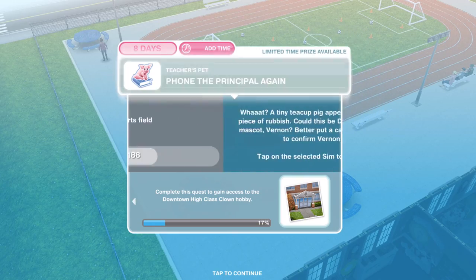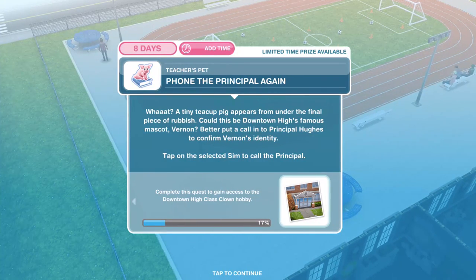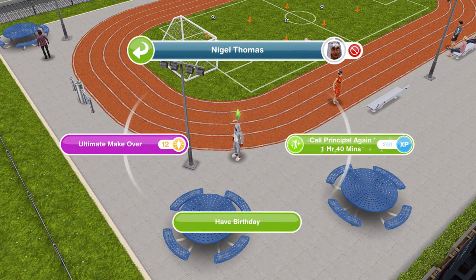The sports field is all clean — now we need to phone the principal again. A tiny teacup pig appears from under the final piece of rubbish. Could this be Downtown High's famous mascot, Vernon? Call Principal Hughes to confirm Vernon's identity. Tap on the selected Sim and call the principal for one hour and forty minutes.